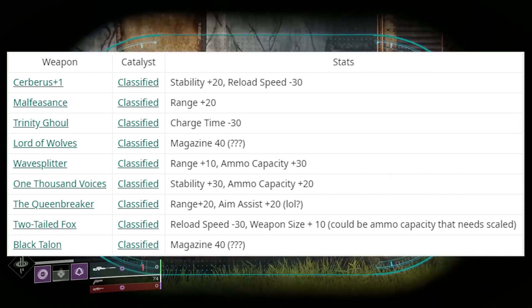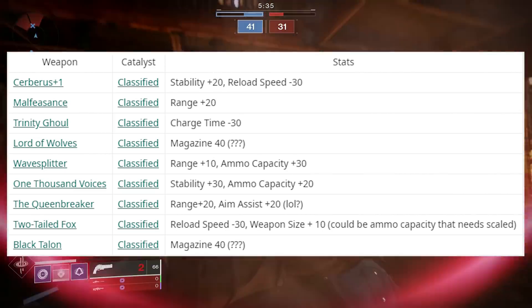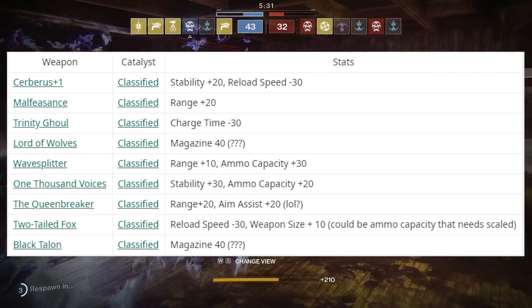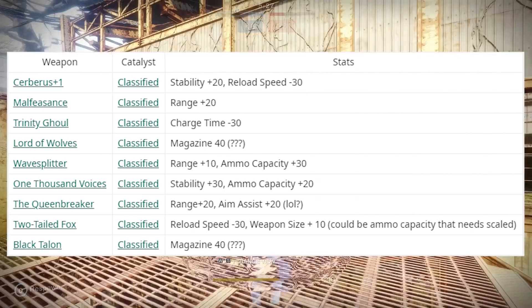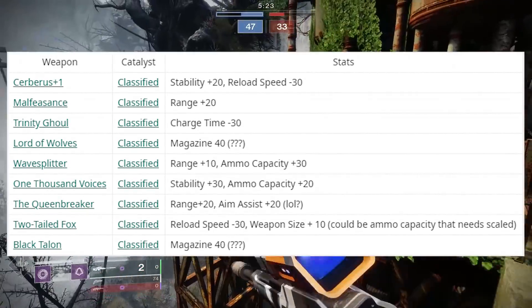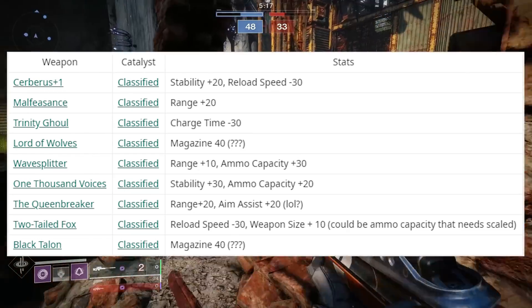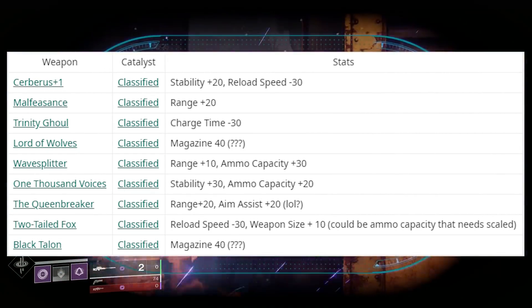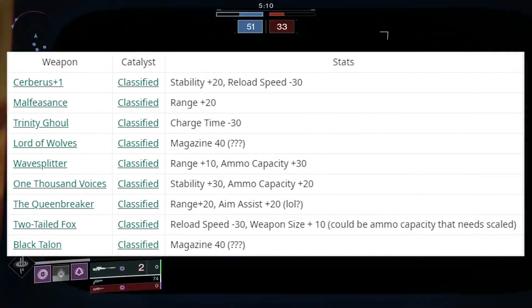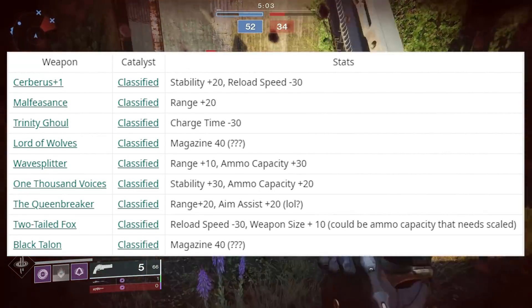Lord of Wolves is getting a magazine increase of 40, though there are some question marks, so there's obviously going to be something else added there. Way Splitter is getting a buff to its range and ammo capacity. 1000 Voices is getting a stability buff as well as an ammo capacity buff. Queen Breaker is getting a range buff and an aim assist buff. Two-Tail Fox is getting a reload speed of minus 30 but a weapon size increase of plus 10, which could mean ammo capacity. And finally, Black Talon is getting a magazine buff of 40.